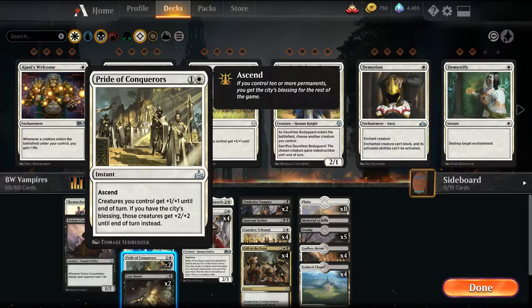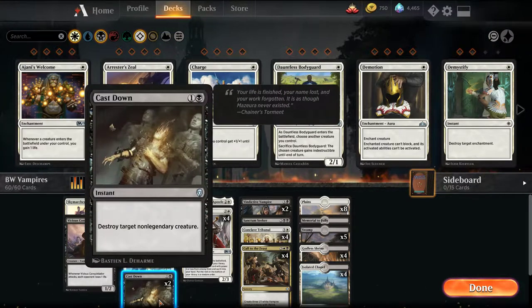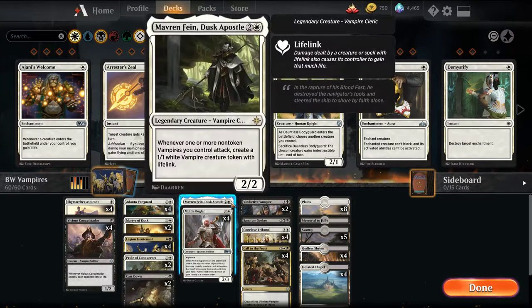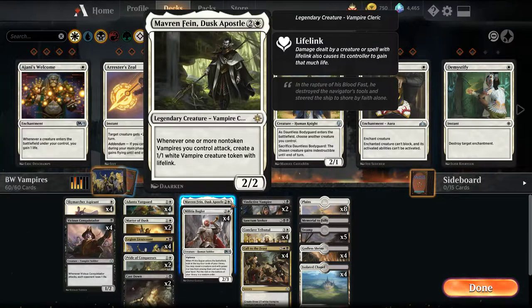We're playing 2 Pride of Conquerors — a buff-the-team spell, almost like a lord. When we have the City's Blessing, it gives them +2/+2 instead, which is a good way to win combats and push through those last points of damage if the opponent doesn't block correctly. We have 2 Cast Downs in case there are larger creatures, whether from Gruul or a Gates deck. We have 1 Mavren Fein — a very good card in the Vampire archetype. Whenever our Vampires attack, it creates more Vampires, so we can avoid overextending while still increasing pressure on the opponent.